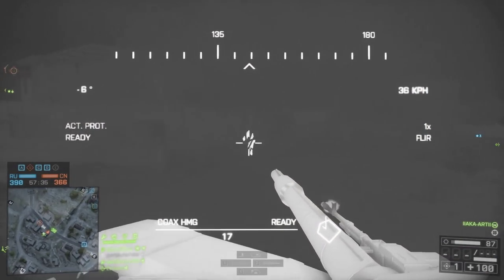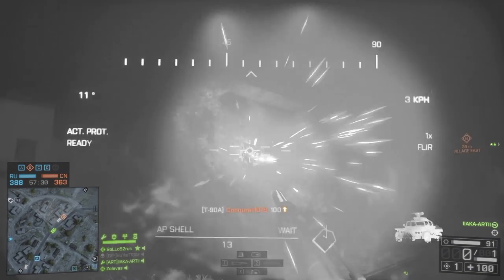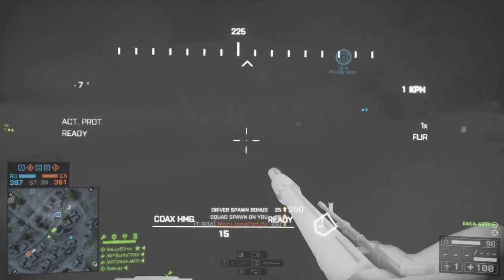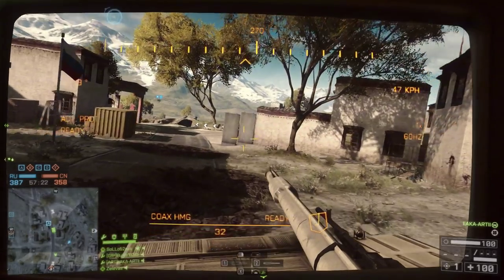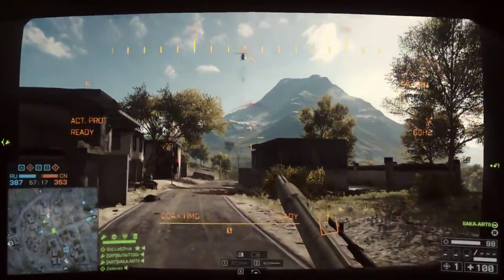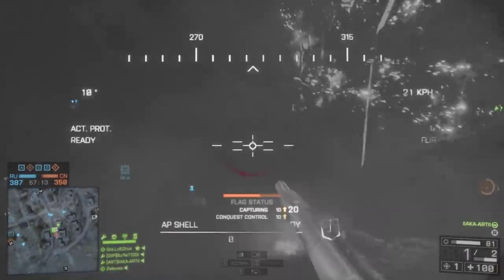Try to use comms or VOIP if you can - it will really help you. You can tell your gunner when to jump out and rep, and if you've got someone else who can call out a C4 quad, a jet strafing in, or an enemy attack helicopter gunning for you, it really does make a difference. You'll find you become a lot more tactical if you're on TeamSpeak or something with your friends.